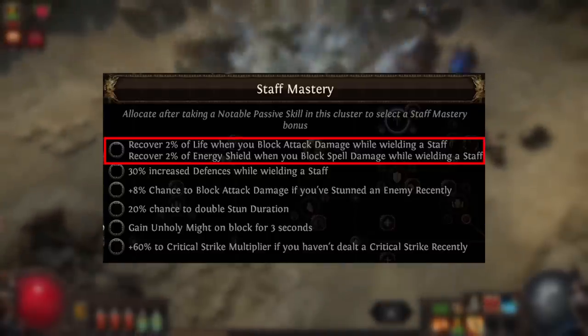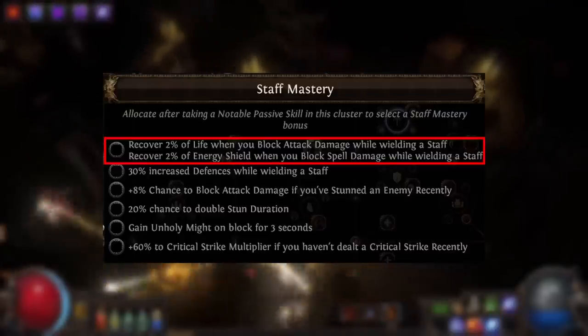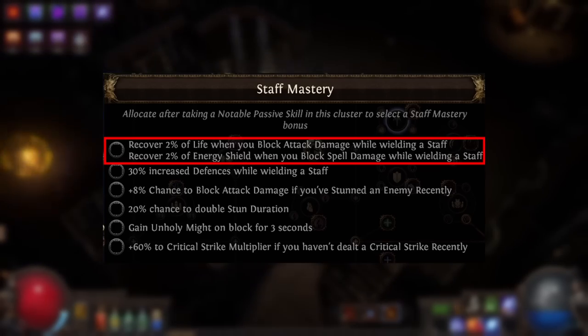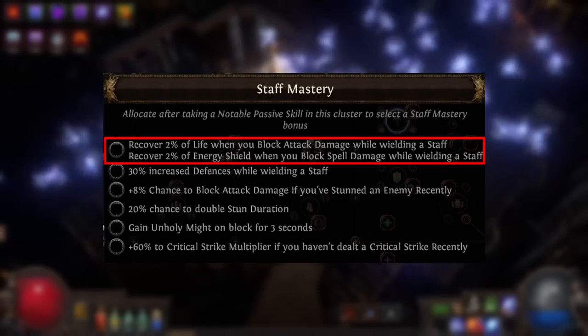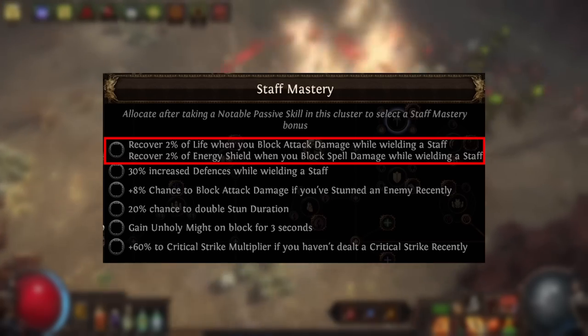I would prefer if this mastery in particular was a bit more generalized. Something like: recover 1% of life, energy shield, and mana when you block while wielding a staff. That's a very generic thing where you gain all three resources on block regardless of whether it's an attack or a spell. I don't like the idea of making it specific to which type you're blocking and which resource you're recovering — I'd prefer lower recovery but more generalized.